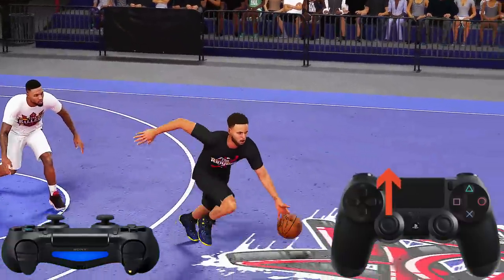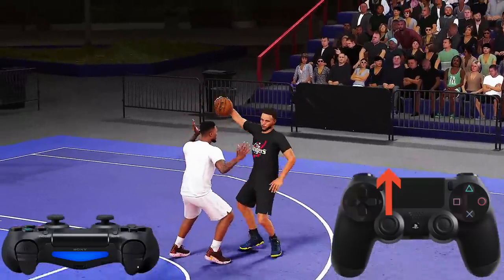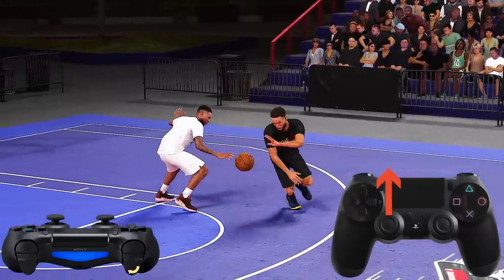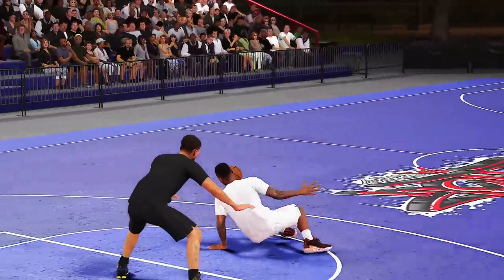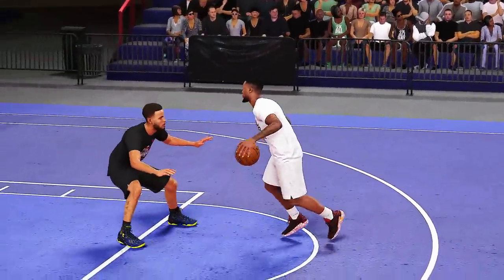To do the park contact dribbles, simply make contact with the defender and tap L2 or LT in any direction. Most of the time I tap L2 while moving the left stick towards my defender. Make sure you experiment at different angles and at different positions.